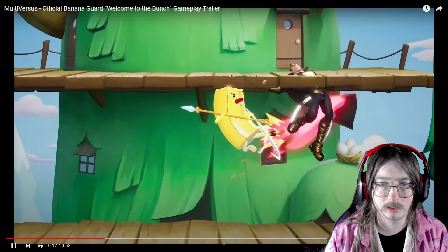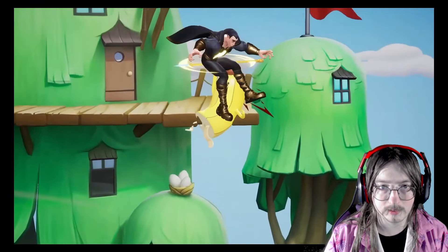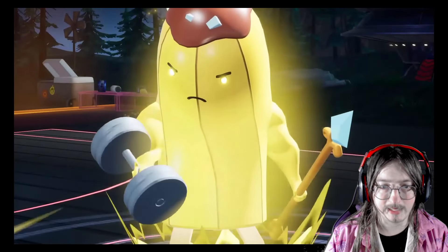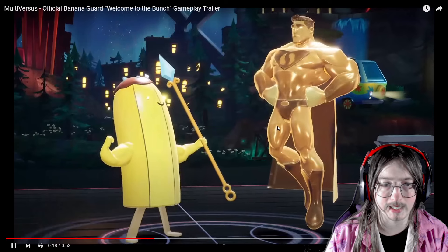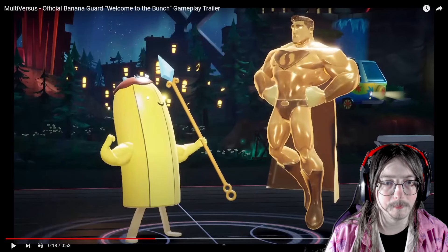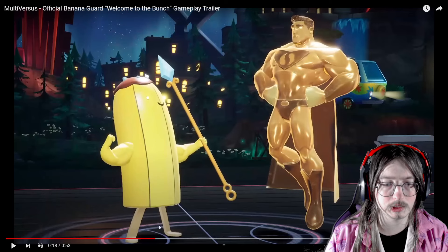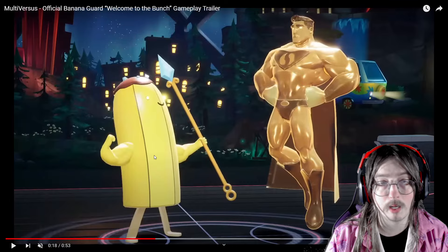Banana Guard — he's a bruiser. Looks like a probably neutral or forward normal in air. That's definitely the air-up special, the little helicopter. The pump iron is probably neutral or down special, if I had to take a guess. It looks like he might buff you, because he keeps the swoleness even afterwards. That probably just gives him maybe a damage boost or a health boost — I'm not sure.